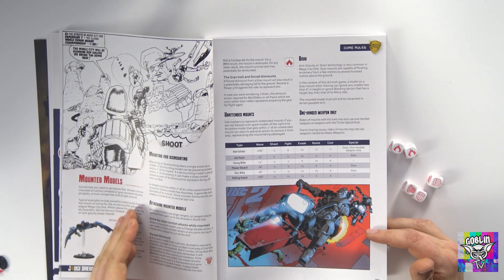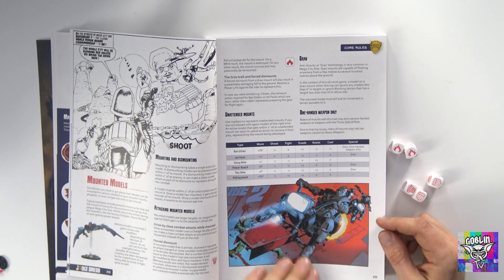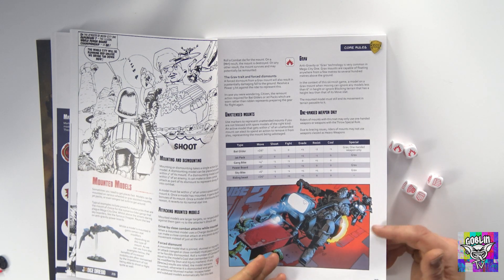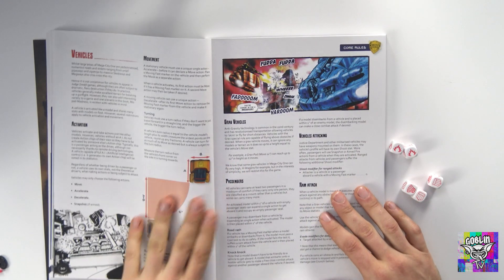There are rules for mounted models as usual, and also rules for destroying unoccupied mounts. I anticipate there being missions where you have to get onto motorcycles. There's a model for Dredd on and off the bike, as well as some of the other judges, so perhaps that's going to be a thing in games.